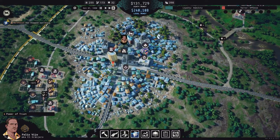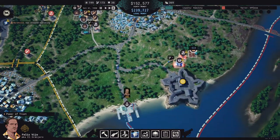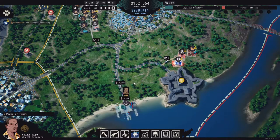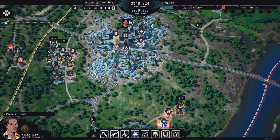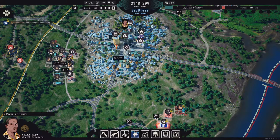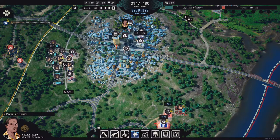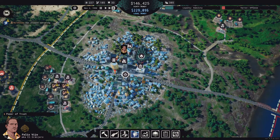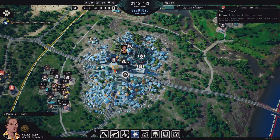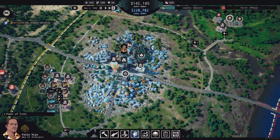Our dirty money is dropping so we need to get more production going. We need to keep our dirty money up but not overflowing. We could turn off a building for just a second. We also need to execute the charity tournament to get up to acceptance in loyalty so we can bring our terror down.